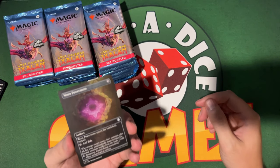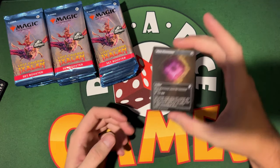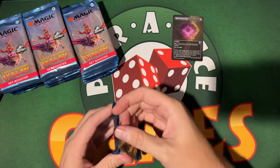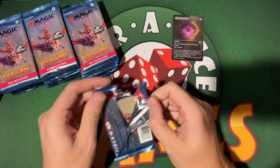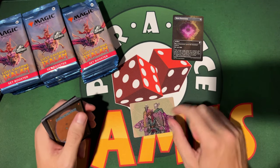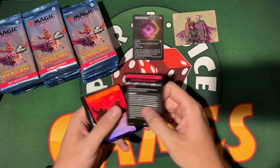It's a Worn Power Stone — that's cool. Interesting that it's not foil; I feel like it should have been foil for a box topper. But the alternate art on these box toppers is really cool. Check out the description — go to the shop, you might see some of these cards for sale if you get there early enough.